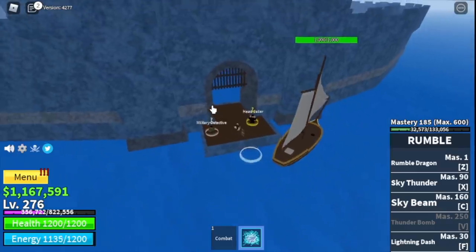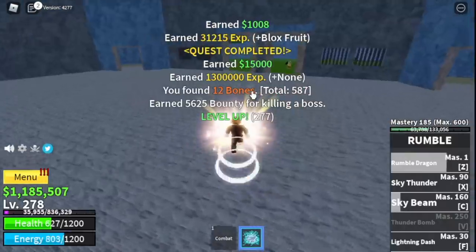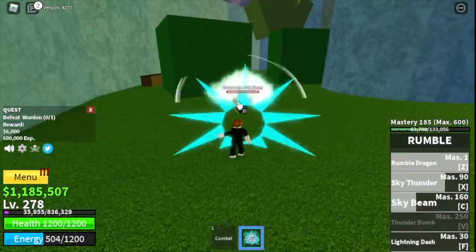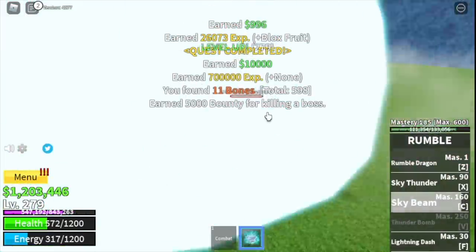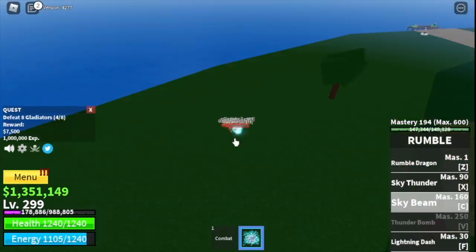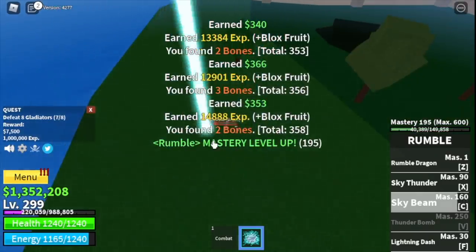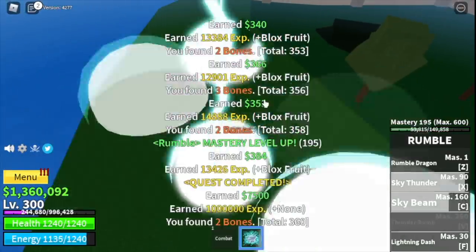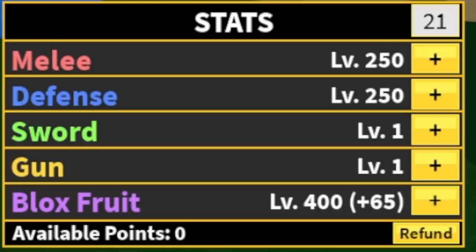To make things faster, at level 250 you can visit the Prison and defeat mini bosses: Swan, then the Warden, then the Chief Warden. However, it's far away, so I suggest staying with the gladiators and reaching level 300. Stat check: 250 million defense, 400 blocks.